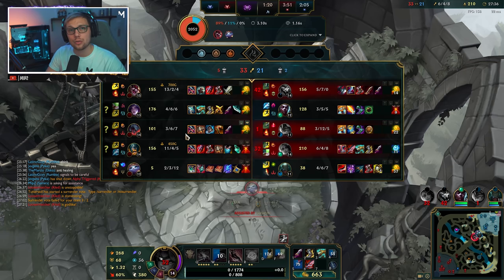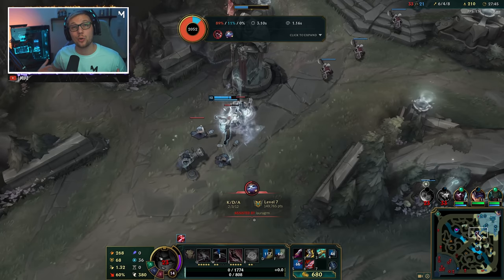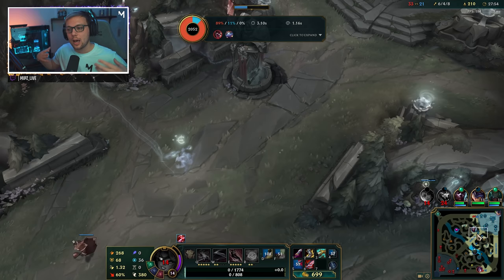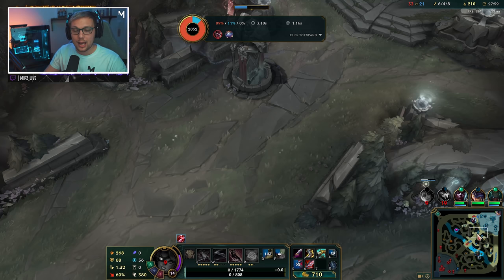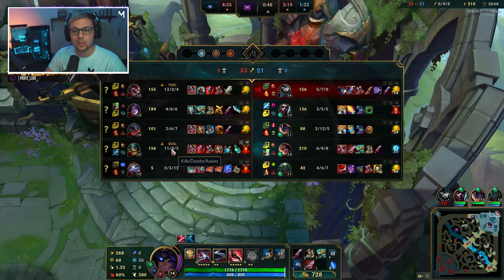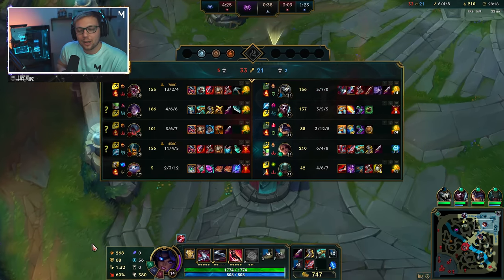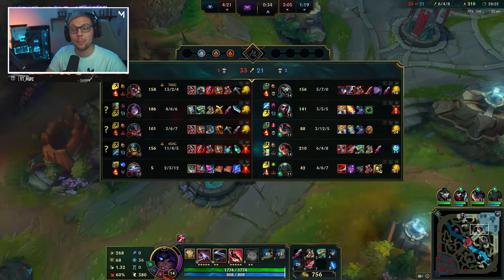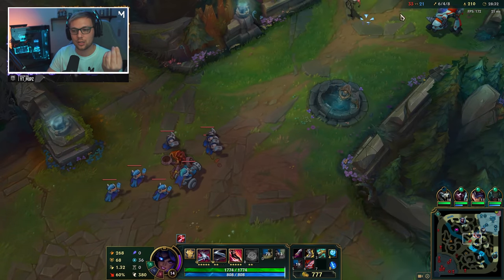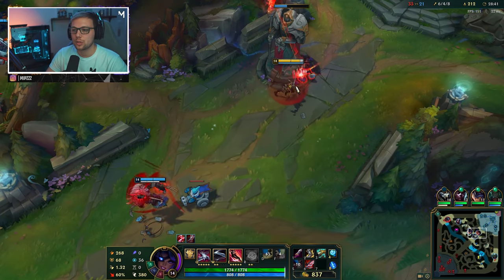We are actually at this point still a lot stronger than their ADC because we've been able to keep our CS up, so if we can get into a 5v5 I sincerely believe we can carry it. What we need to stay aware of in the enemy team is mostly Aatrox's knockup with his abilities — we don't want to be hit by the edge of that. Also we don't want to get hit by Kled's grab. Those are the two main things to try to avoid, along of course with Yuumi's ult.